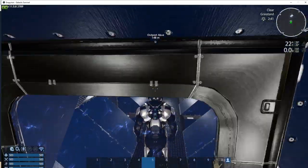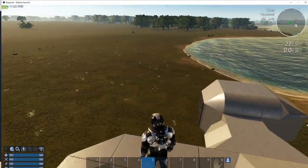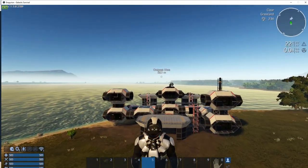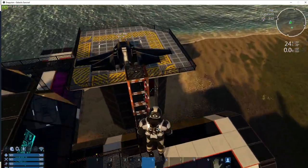Oh my god, I'm like flying — I'm just going through the walls. I think G turns on god mode flying. Let's fly over to this other ship because I'm pretty sure we can pilot that one.